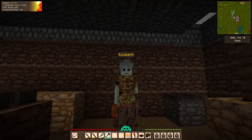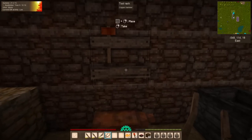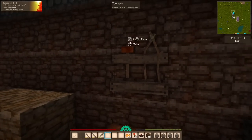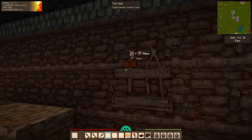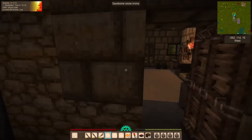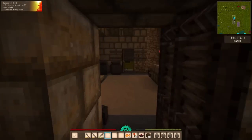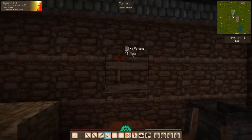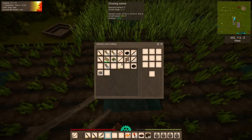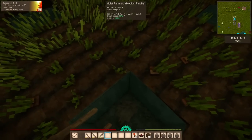We did break our very first hammer, so we have a second backup. When I broke the first hammer, the second one defaulted to heavy hit mode — I'm not a big fan of that, but there isn't much I can do about it. I'm going to get our tongs again so we can drop these into the water to quench them.